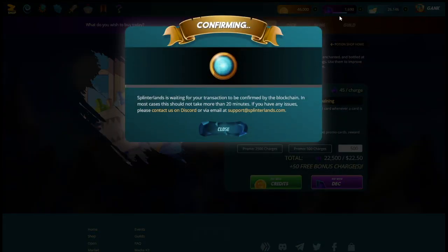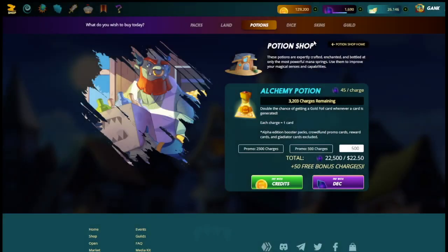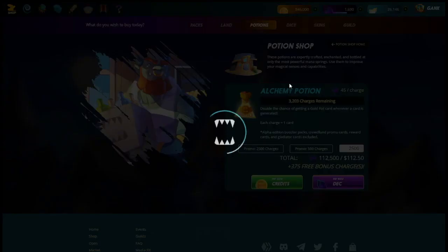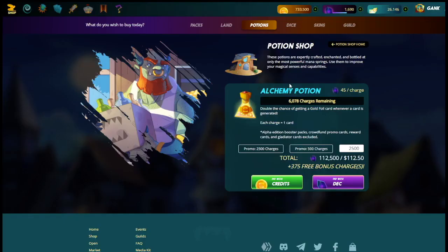We wait a few seconds for that to go through the blocks and get confirmed. And boom — we get hit with 800,000 credits. Now we go back and buy up to 2,500 charges at a time. We'll do 2,500 charges — that's going to be $112, and we actually get 2,875 charges for 112,000 credits. We pay with credits, say okay.